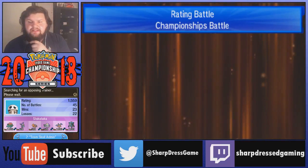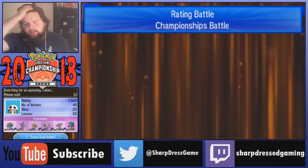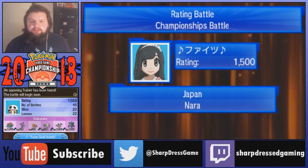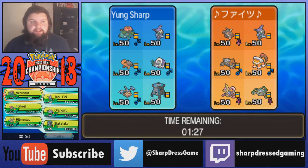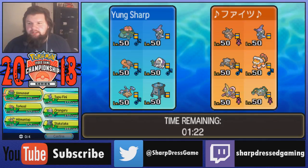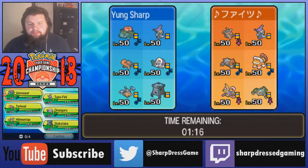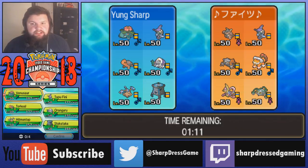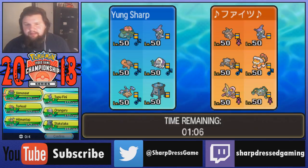We went up against a rain team and we were attempting to pull it out. I didn't do some calcs right - actually it's not that I didn't do the calcs, it's that I thought I did calcs but never actually did. For those of you who want to know, Oranguru currently does not live a Black Hole Eclipse from my dragon. I might change that, because the whole point of the Oranguru was to live and be immune to the Z-moves from the Aegislash.